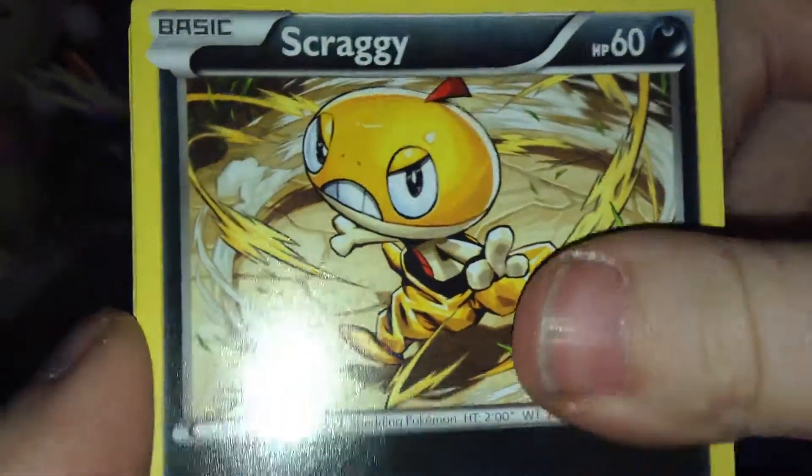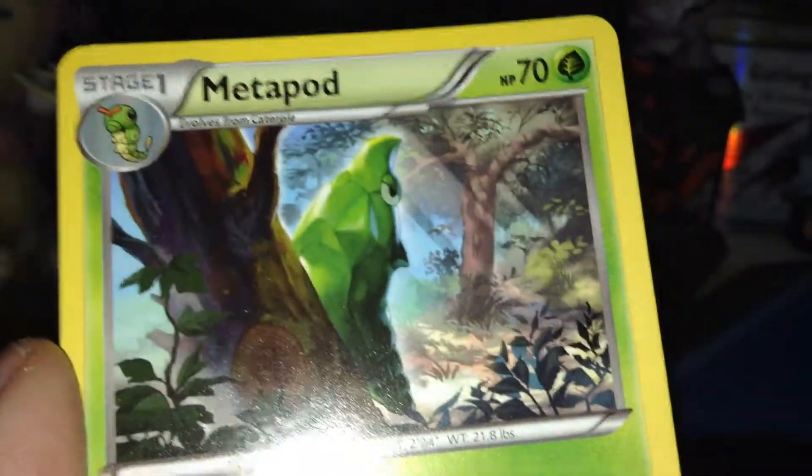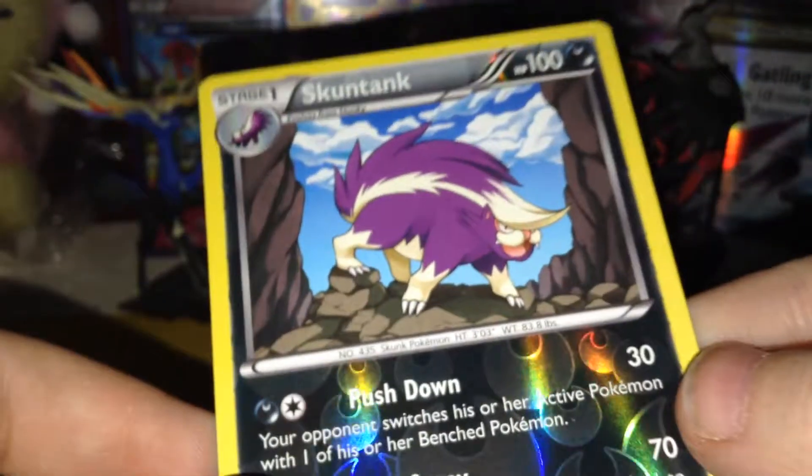Scraggy, Flabébé, Stunky, Sneasel, Metapod, and Miltank — shout out to 'I Love Milk.' My reverse is a Skuntank, which is a rare. And my actual rare is...